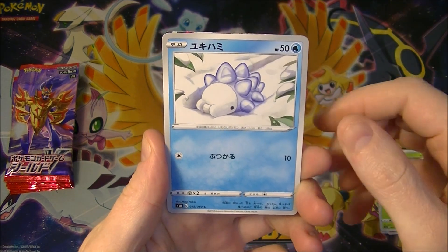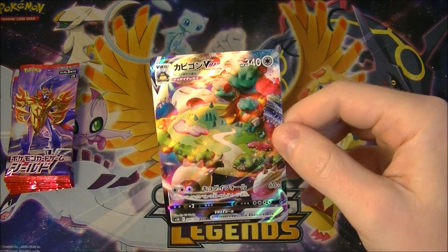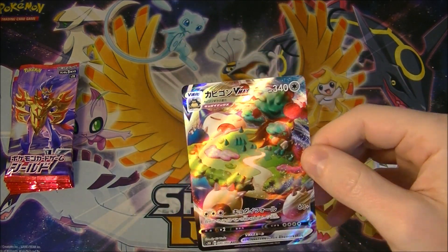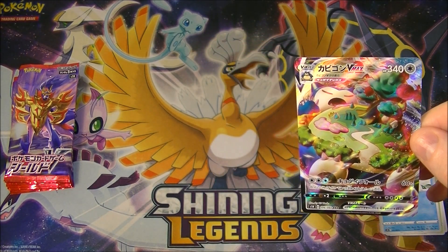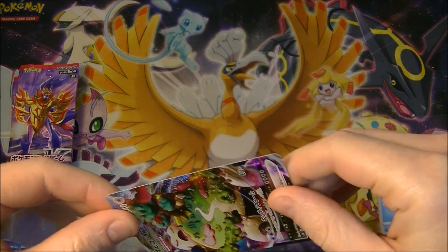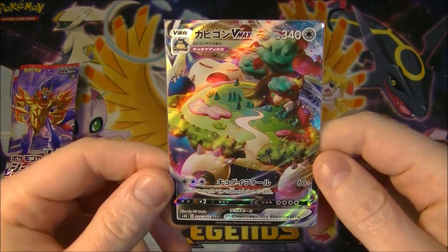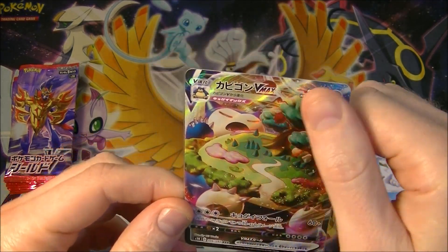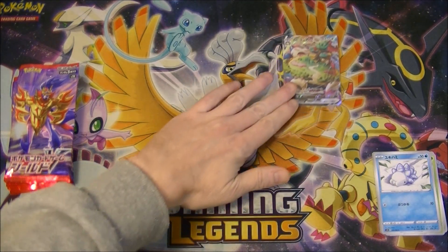We got another Snorlax VMAX — I think this is my fourth one. I'm not gonna say no. Love me some Snorlax, obviously, so that is cool. I like this card a lot and now I have four. Nicely textured, he looks real good. That's a good start. Very nice.